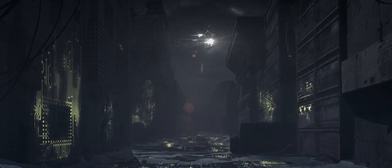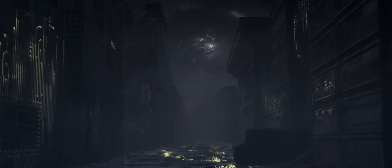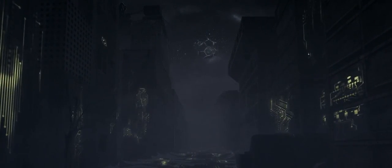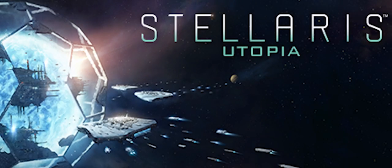It's finally here — the next expansion for Solaris called Utopia has just been announced. And what an expansion it is. We're going to see a massive upgrade of the game comparatively to the Leviathans expansion that we saw a couple of months back. We're going to be seeing megastructures, ring worlds, and Dyson spheres are going to be part of our galaxy. We're going to go Type 2, baby.